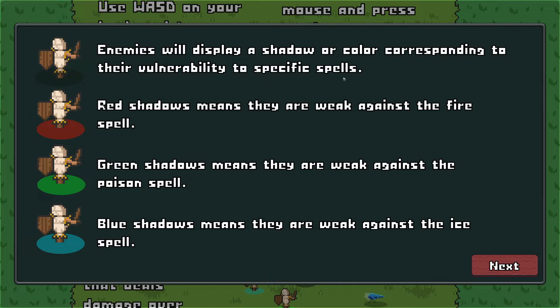Enemies will display a shadow or colour corresponding to their vulnerability. Red shadows mean they're weak against fire, green means they're weak against poison, blue means they're weak against ice.